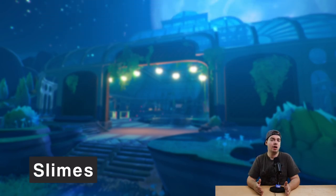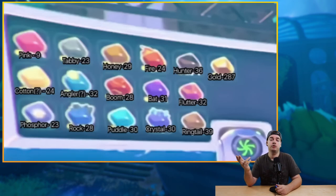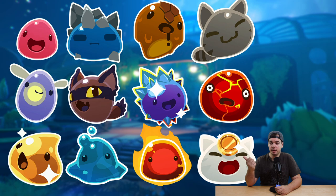Next up, let's talk about all the returning slimes. We already had this plort market screenshot in the trailer, and here we can actually see the pink, the rock, the honey, the tabby, the phosphor, the hunter, the crystal, the boom, the gold, the puddle, the fire, and the tabby returning.